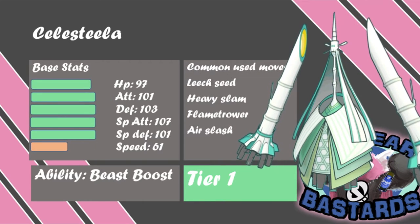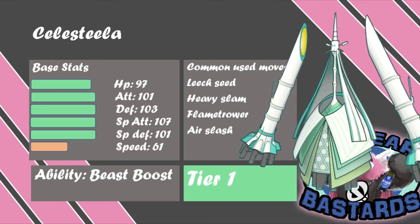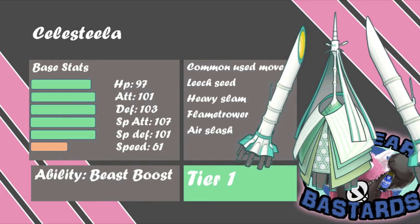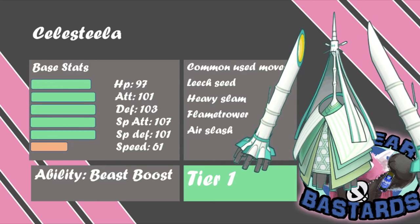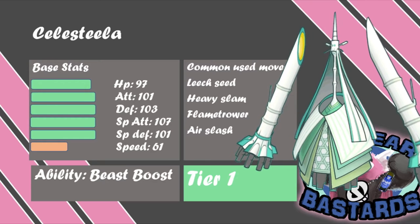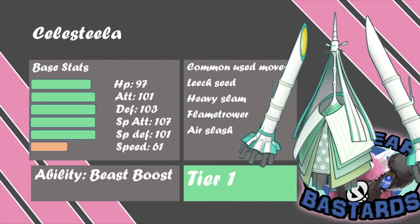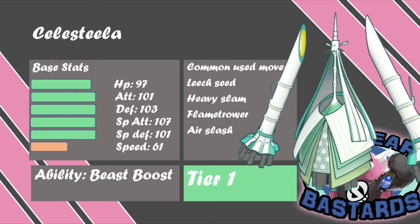Next up I've got Celesteela — my second pick. Why Celesteela? Because I wanted an Earthquake resist and a Steel type, and with Celesteela I have those two things covered. Celesteela also has a quite a range of moves — Leech Seed, Heavy Slam, Flamethrower or Air Slash, Giga Drain, Energy Ball. You can go sweeper with Autotomize. It's a great wall and a great offensive Pokemon with Beast Boost. The only stat it's lacking is Speed, but doubling that with Autotomize is actually super great. It covers a lot of what Diancie is weak to.